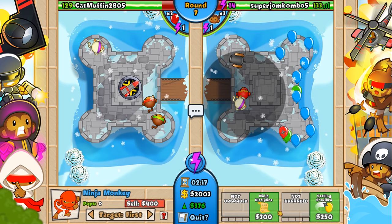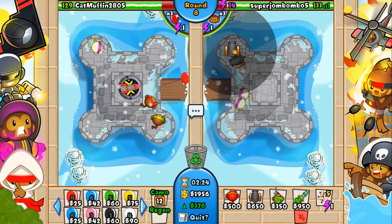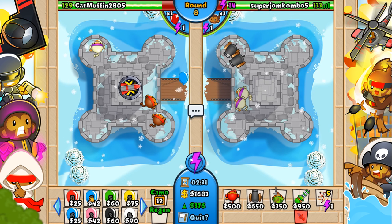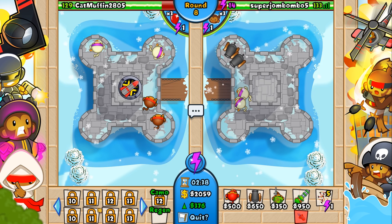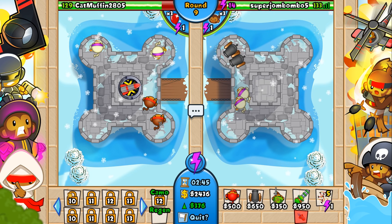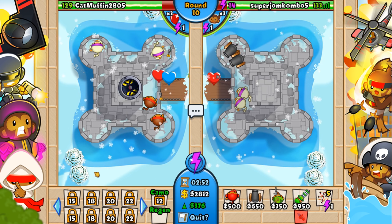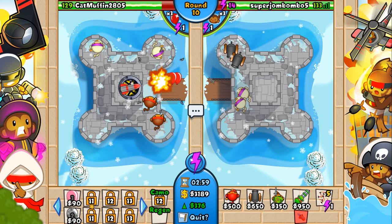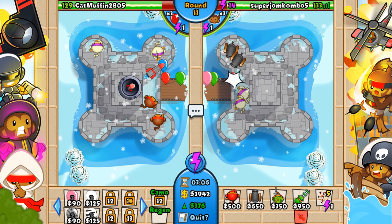I'll pop another ninja and get him to 2-1, and another cannon to make sure we can pop these yellow bloons. The bloons come out in tiers — rounds 2, 4, 6, 8, then 10, 11, 12, and 13 is where it gets really tricky, because it's every single round for a while: 10, 11, 12, 13, then 15, 18, 20, 22. There are very specific rounds where certain rushes become available. You've got to be very careful — this is the danger zone. A lot of new players are going to die every single game because these things are definitely tough.